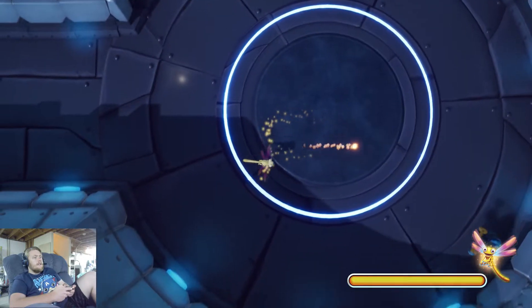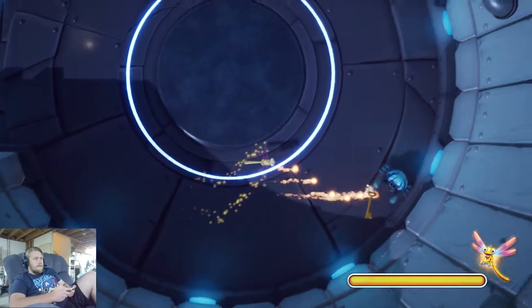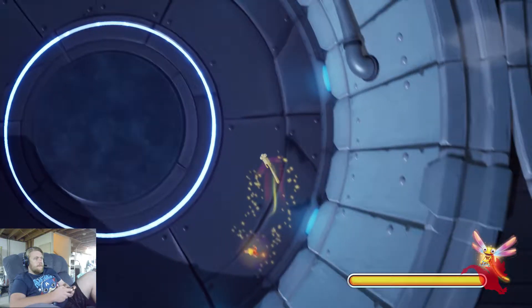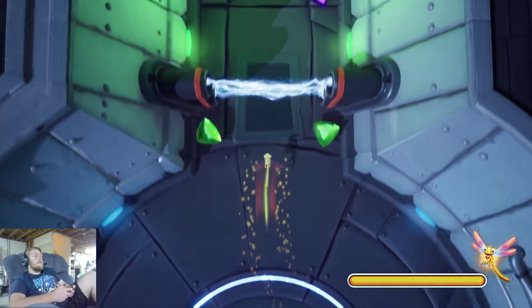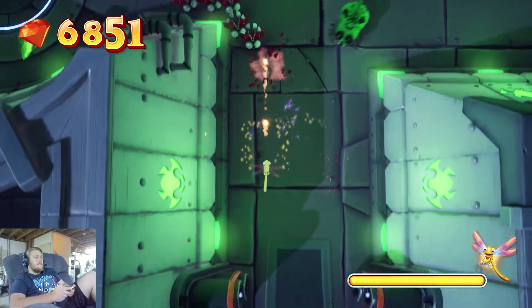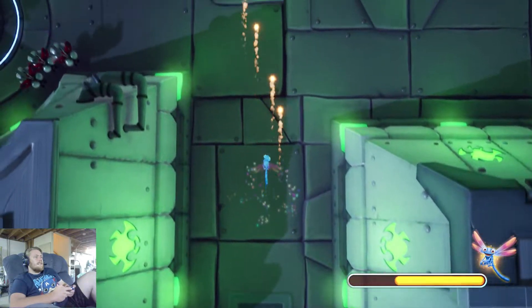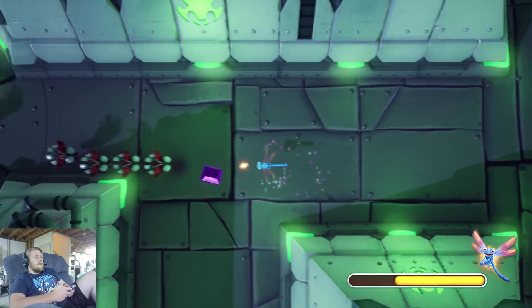I know how to deal with this enemy now. I get the keys — that's how I defeat them. Let's look at the gems. Actually, those bugs look pretty cool in this version.